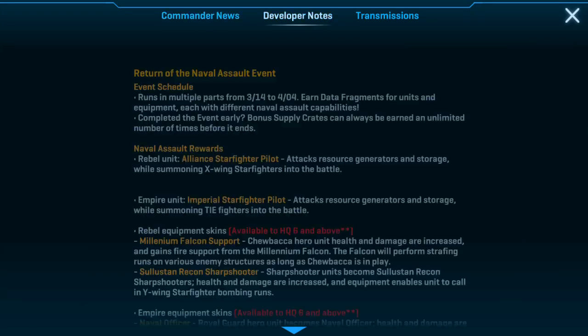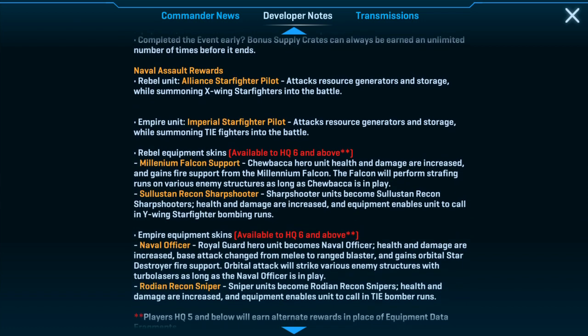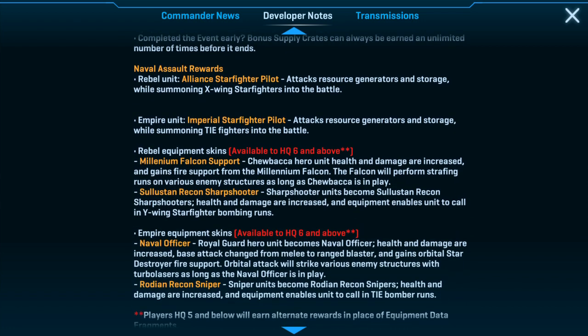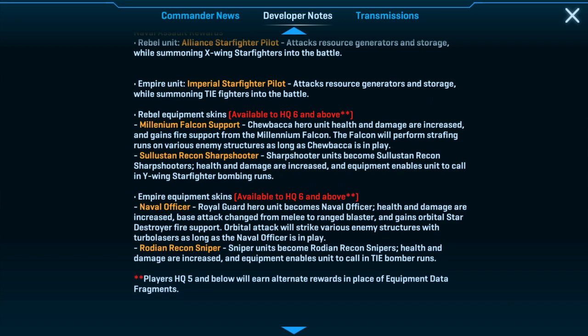Let's check out the developer notes. Rebel Equipment Skins — Millennium Falcon and Sulluston Recon — awesome! So that's two awesome sets of skins to get after your final crates in your Naval ones hopefully. And for the imps — Naval Officer and more Rodians, just what you need.